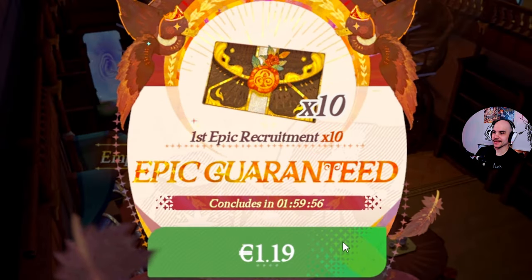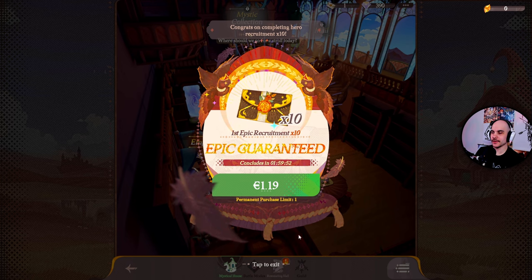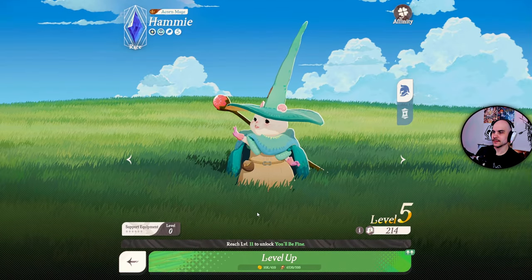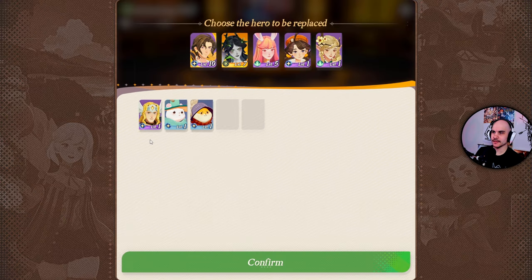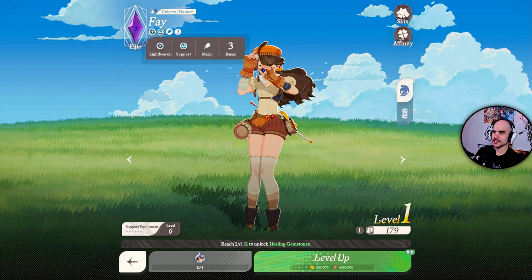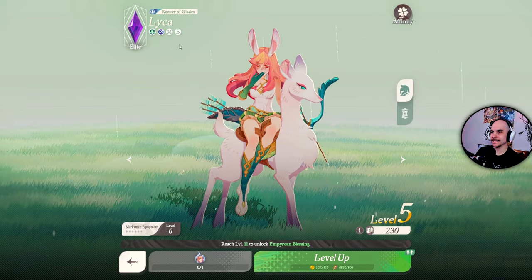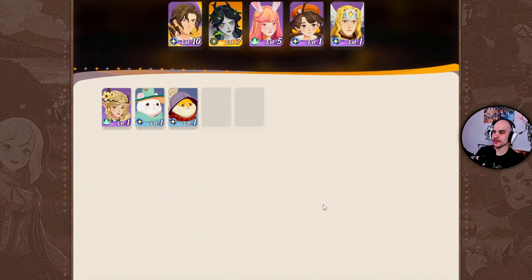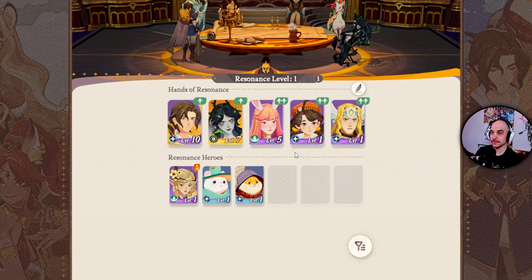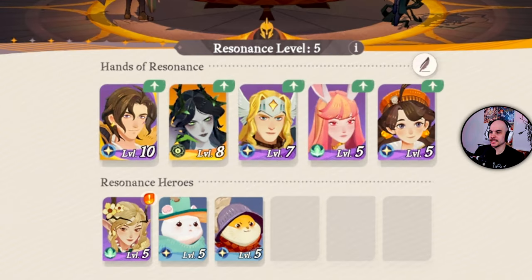It's offering me a pack — the first epic recruitment, 1 euro 19. No thank you. I think we need to remove this beaver — my team needs a tank. She's a support, she's a mage, so we definitely need a tank. Let's put the tank on. Level them up a little bit — my team is looking good. If I knew this game was just a basic gacha game, I would have started playing this way earlier.